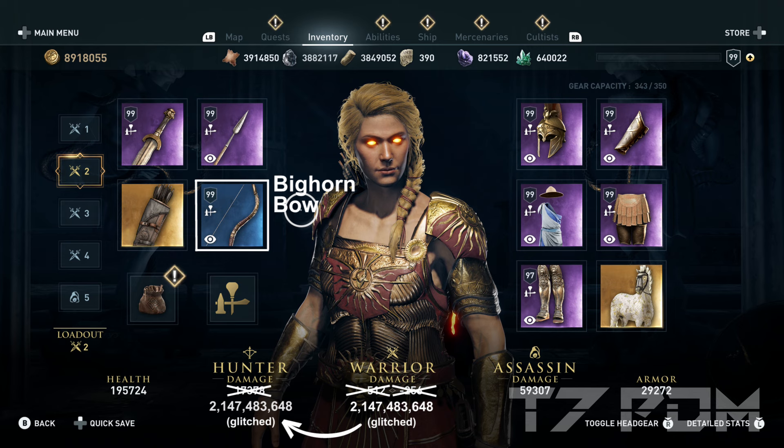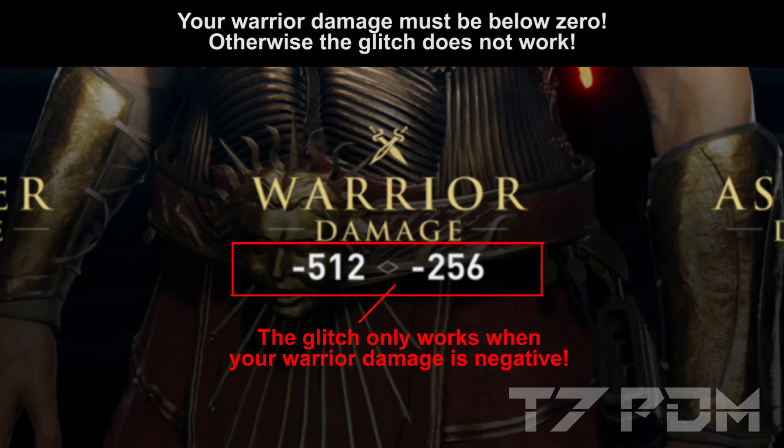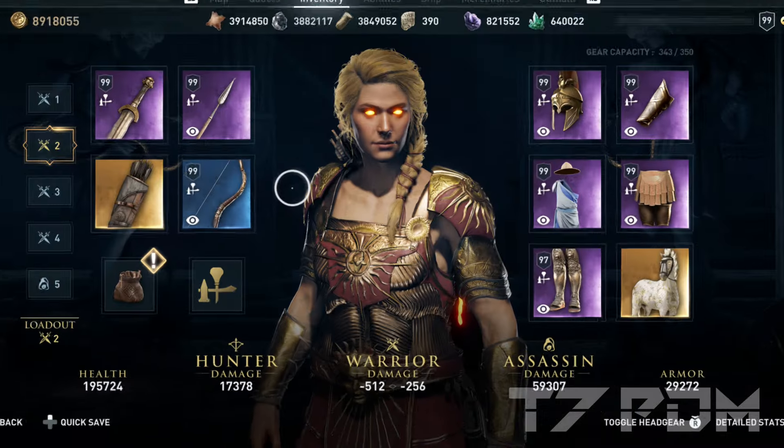With the 2 billion damage glitch, your assassinations can only be guaranteed when you use the Knife of Dalwon. You could theoretically place the Knife of Dalwon in your right melee weapon slot, but if you want to have 100% melee resistance you can't use your assassinations. It is also extremely important that the glitch is only working when your warrior damage is negative — if you change anything and your warrior damage is no longer negative, you won't deal 2 billion damage anymore.